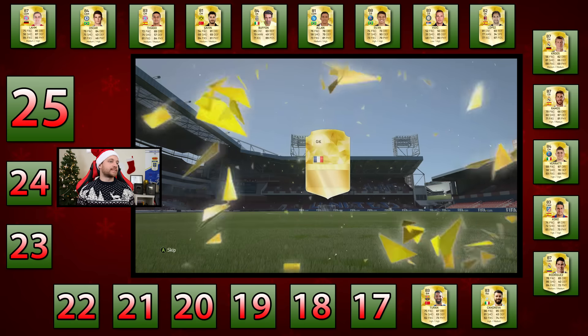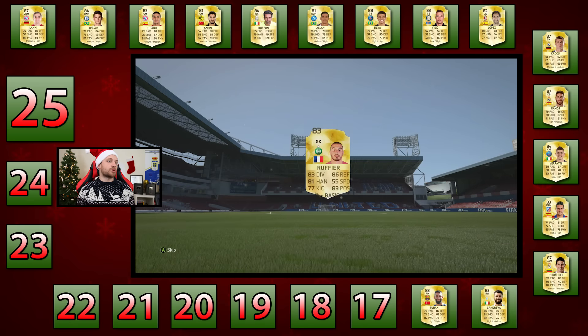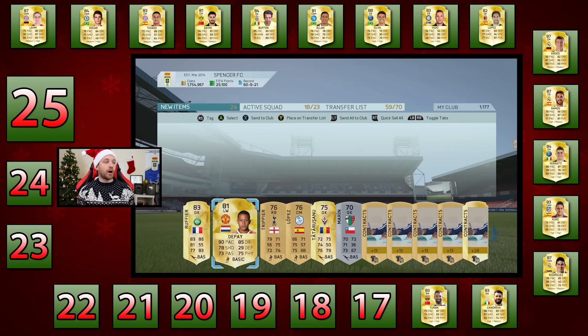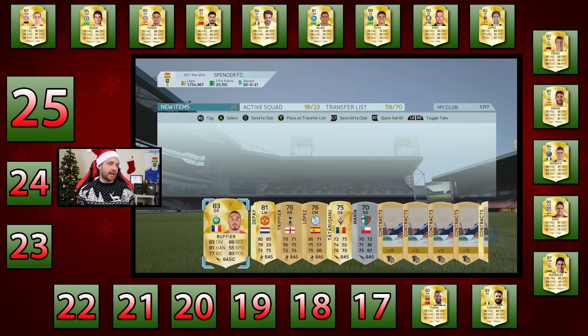Pack number three — it's going to be a goalkeeper, Rufier, 83-rated. It's my choice who I take. Depay was in there and he'd have been perfect, but 81-rated is not high enough these days to get in the squad. So we don't get Depay. I'm not going to take Rufier either, even though I could swap him for Teran — I'm going to keep Teran as the option. Pretty solid pack so far, though.